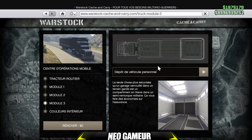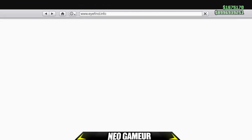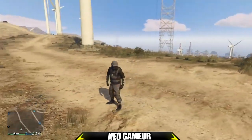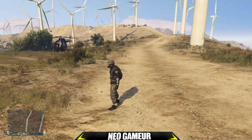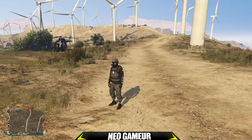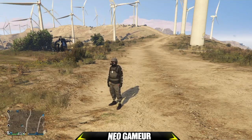Dans votre centre d'opération mobile, vous devrez mettre à l'intérieur le véhicule que vous voulez dupliquer. Pour ma part, j'ai pris l'Issi Anticipation car c'est le véhicule qui se revend le plus cher. Vous pouvez prendre autre chose, ça n'a aucune importance, mais je vous conseille de prendre l'Issi Anticipation.